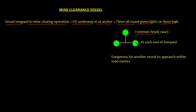So one green light will be here, one green light will be here, and one green light will be at the foremast head. If you see these lights, that simply means it is dangerous for another vessel to approach within 1000 meters.